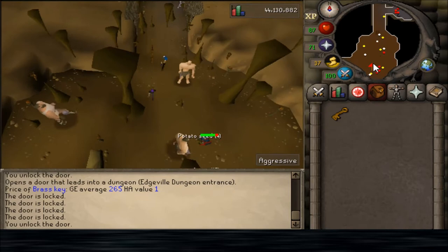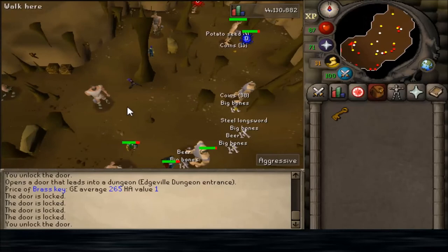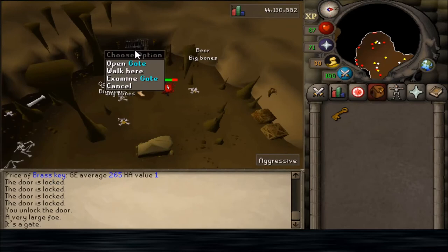Once we're down here, this is the Hill Giant area. If you want to get to Obor, you're going to have to have a Giant's Key — a 1 in 128 drop from Hill Giants. Then you go in here and open the gate to Obor.